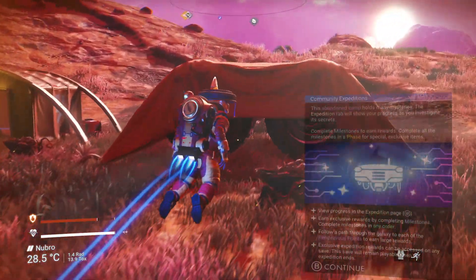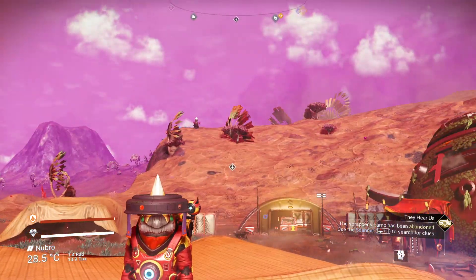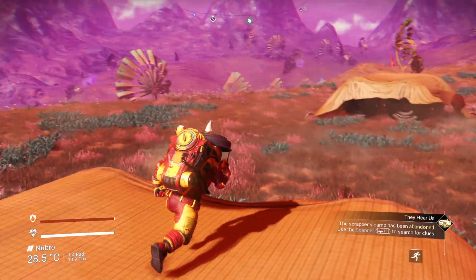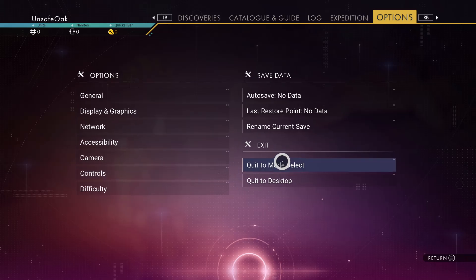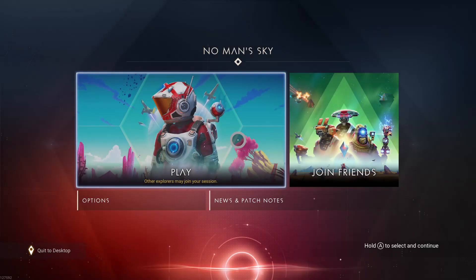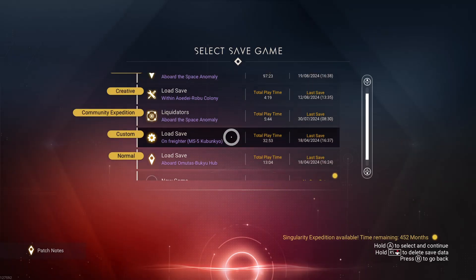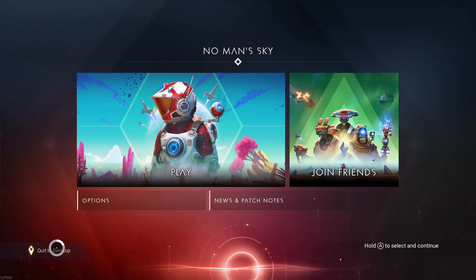All of the different expedition phases are all available. There you go — that's actually all you need to do.